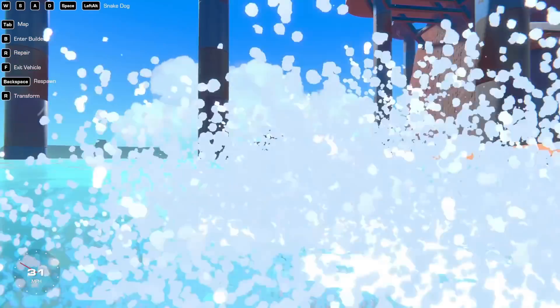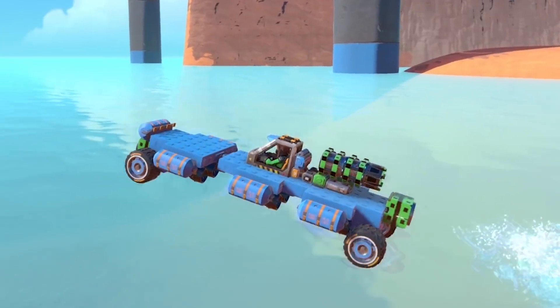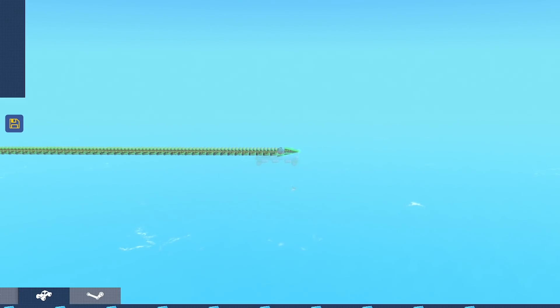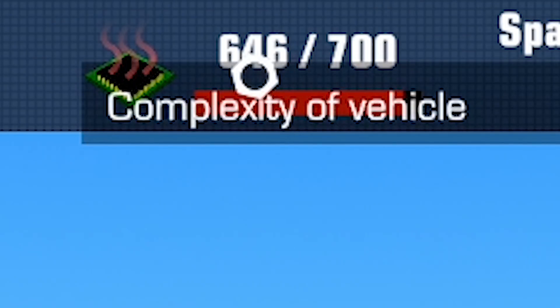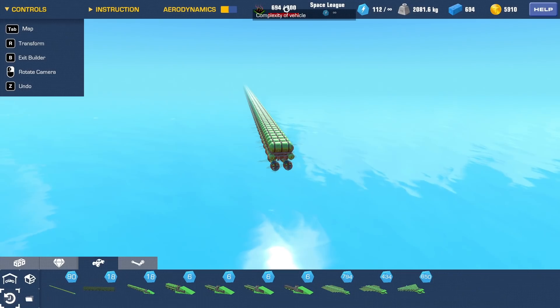We'll use our trusty Snake Dog to get back to the sea. It does jump like a dolphin, this thing. It's not the best - really not the best, considering I now know what I can build. The downside is we're pretty much maxed out on complexity and we've got to try and hit 750 miles an hour, so we're still quite a way off. Maybe we can get away with getting rid of the small pontoons and only having the mediums, because the complexity is made up of the number of different parts.